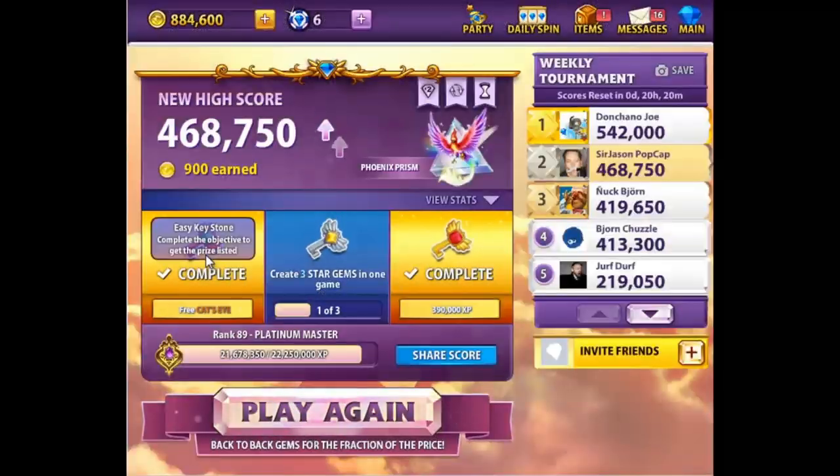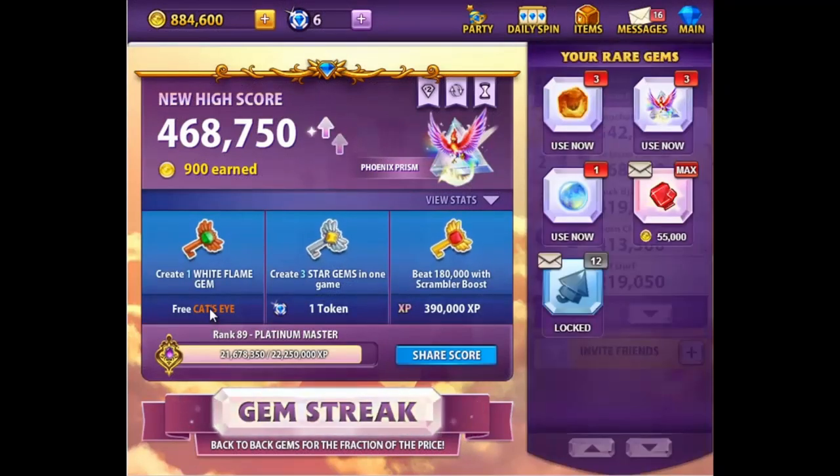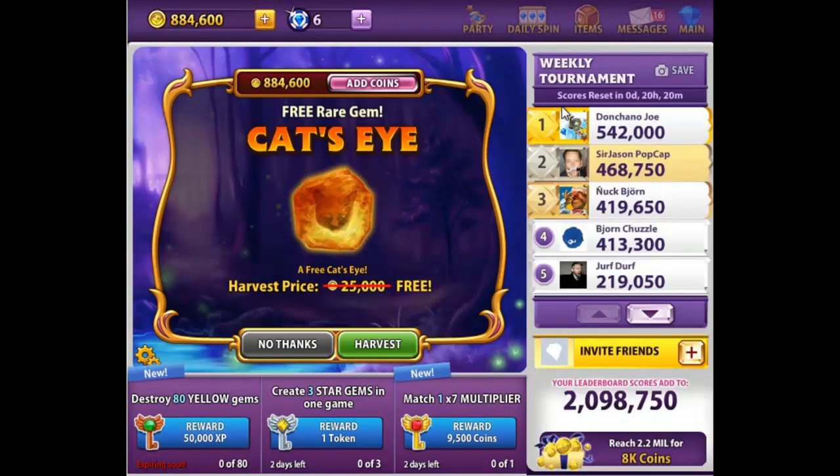When you go into the items box, you'll see all of the rare gems that have been shared with you, as well as the gems that you've earned from Keystone Rewards on Facebook, and all of the giveaways on our Facebook and Twitter page.